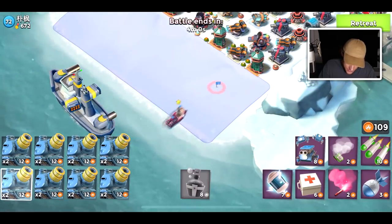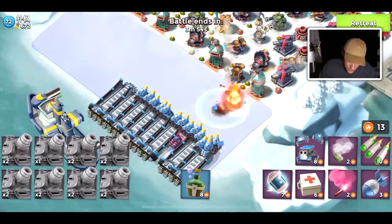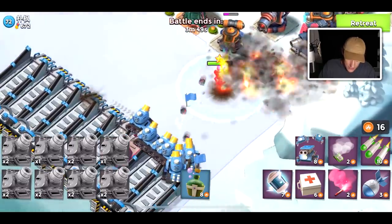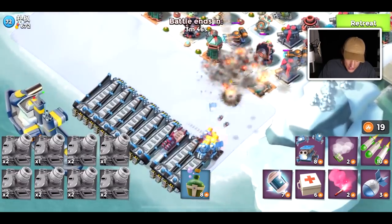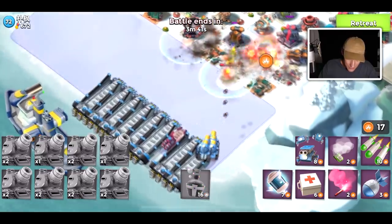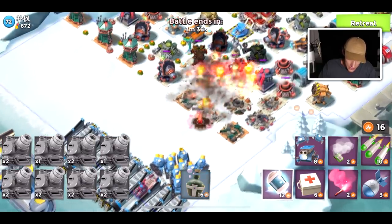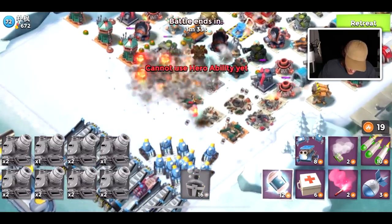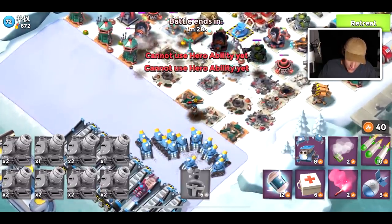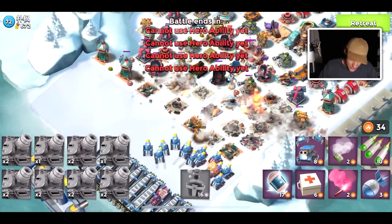I'll show you in the next battle. Drop all my Rainmakers on the right-hand side — they're all going to clump up and target the same defense, and it's going to really hurt me. You can see how my Rainmakers aren't really dealing a lot of damage, just firing at the exact same defense over and over. Now they're starting to spread out, and spreading out allows me to hit so many more defenses at once — it really does make a huge difference.